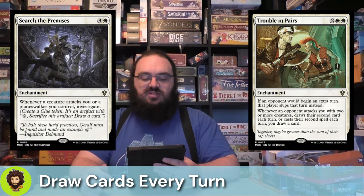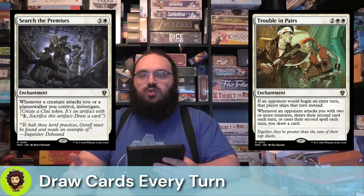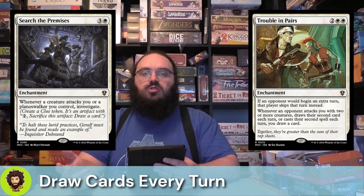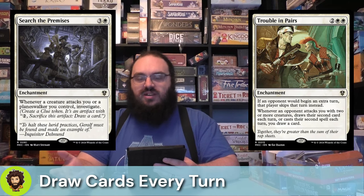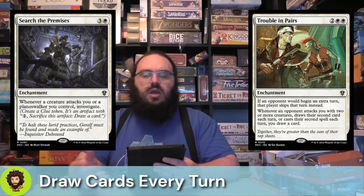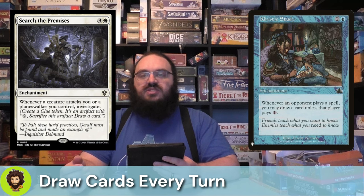Following that up, we have Search the Premises. It doesn't directly draw us cards, but it does generate clues, which we can then crack to draw cards, should our opponents decide to attack us. With some of the cards in this deck being a little on the pricier side — like $20 and up — some budget cards are required for my building specifications.